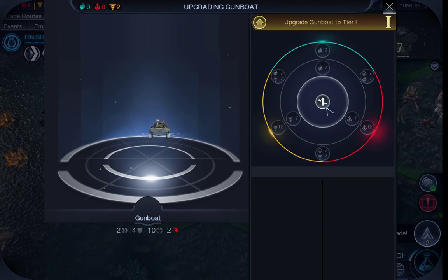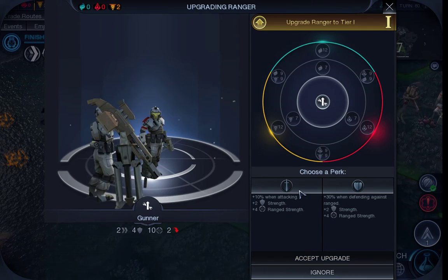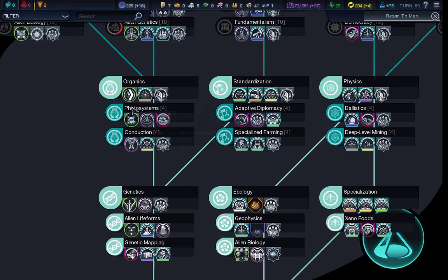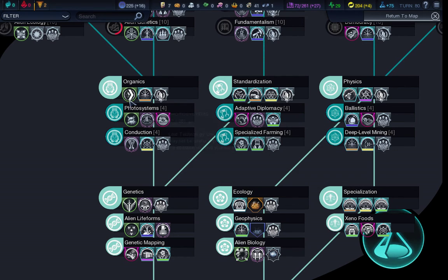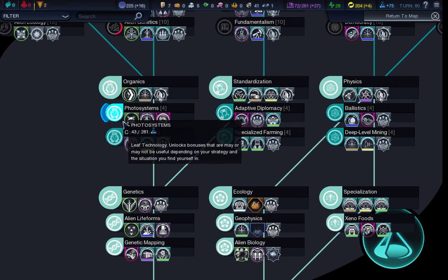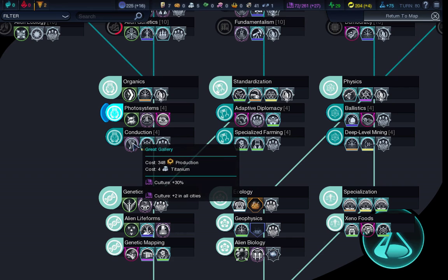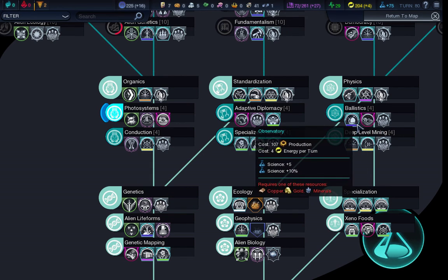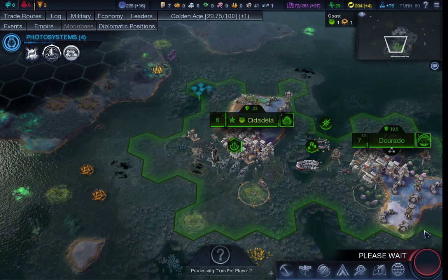Lo and behold, we have new upgrades available for our units. We now have a cruiser — plus 20 against sea units, thank you very much. The ranger upgrades to the gunner — plus 10% when attacking. Organics tech — I forgot that one gave me a free upgrade level. So I want to build the launch complex. We want conduction because we want a great gallery for more culture. And I would love the chance to have the stellar codex, but I'll have to see exactly how that works out for me.